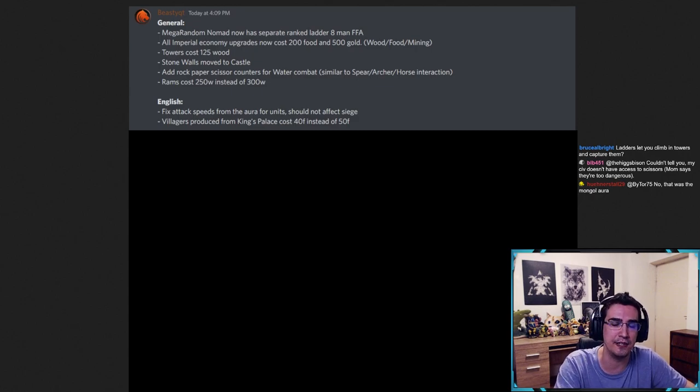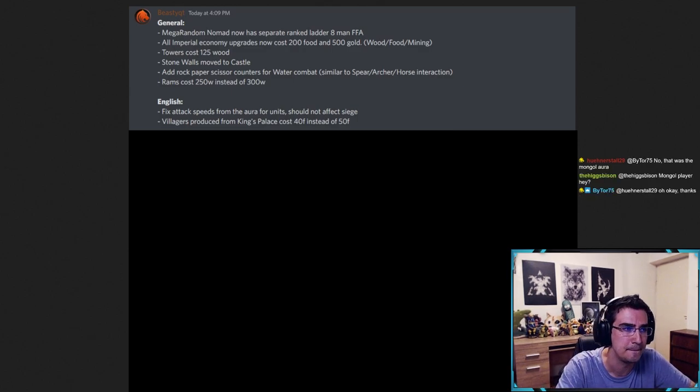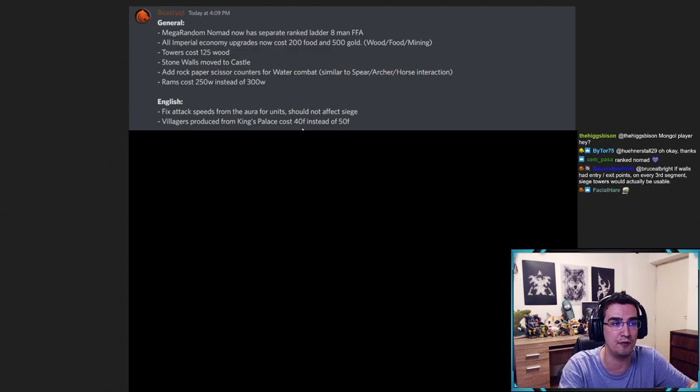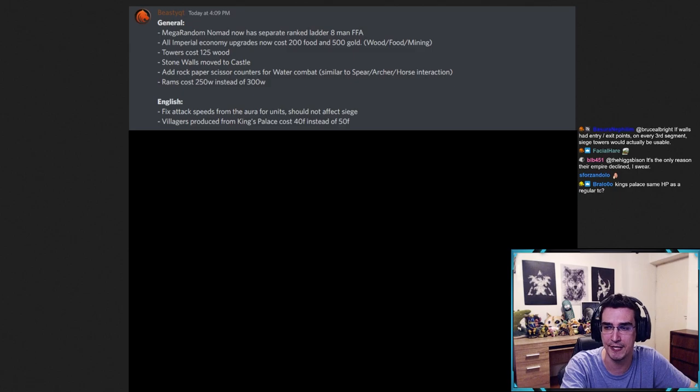Specifically for castle age English: I think villagers produced from the King's Palace should cost less — I thought 30 food, but maybe 30 is a little too low, so I'd like to see the King's Palace (the age 3 landmark) produce villagers at 40 food instead of 50. English struggles the most in castle age and I think this would be a nice little buff. Once these two things are fixed and sorted, perhaps English would need a bigger buff, perhaps not, but I don't think anything extreme is needed right now.